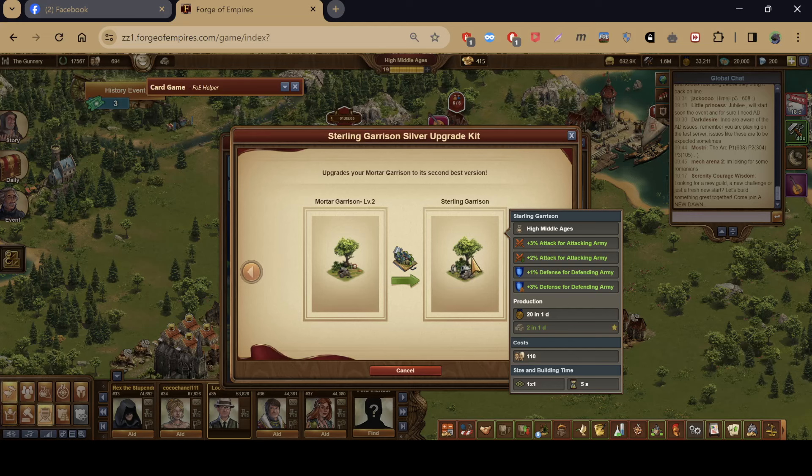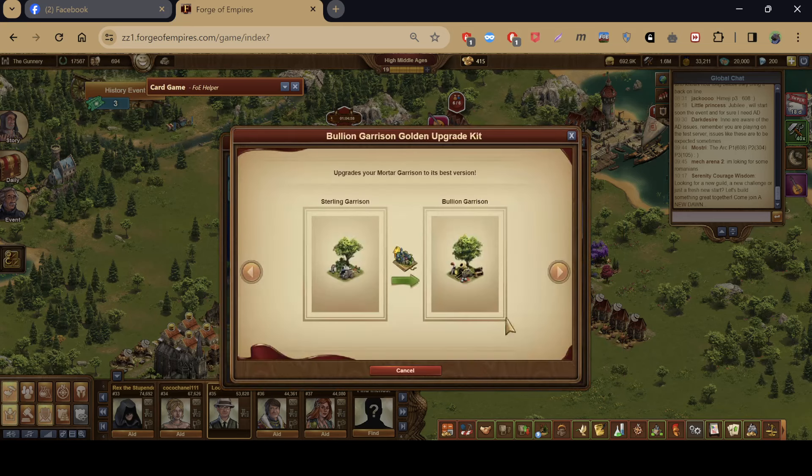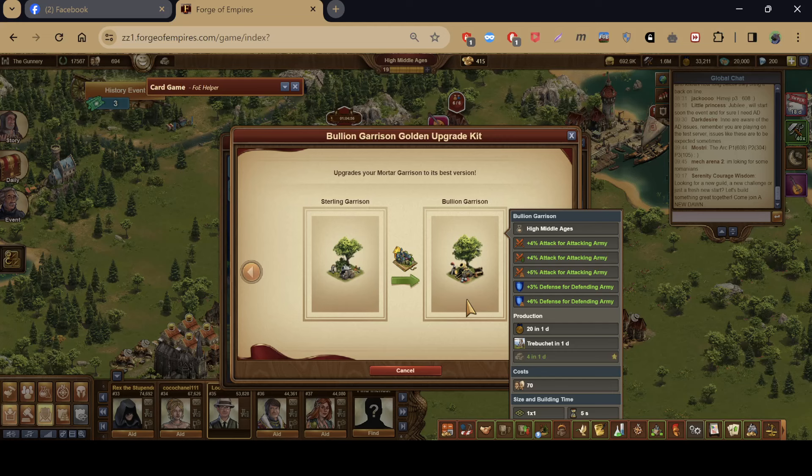The silver version, the Sterling Garrison, gives a little more. The gold version gives more and includes artillery. The garrison covers Spice Age, Venus, and Virtual Future ages, and possibly a bit of Oceanic Future as well.